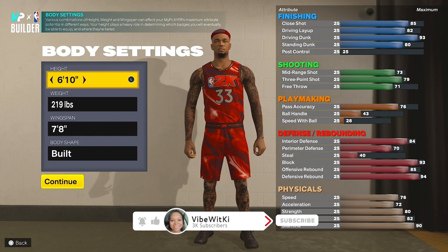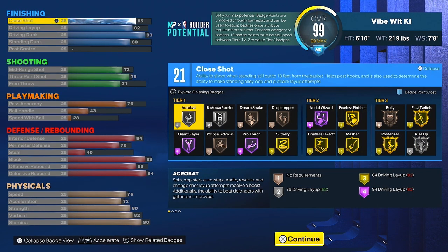For the attributes, you've got an 85 Close Shot, an 82 Driving Layup, a 93 Driving Dunk, and an 80 Standing Dunk. You do get the Elite Contact Dunks and the Pro Big Man Contact Dunks on this build. Finishing-wise, it is a paint beast, so it has to be really well-rounded in the finishing category.